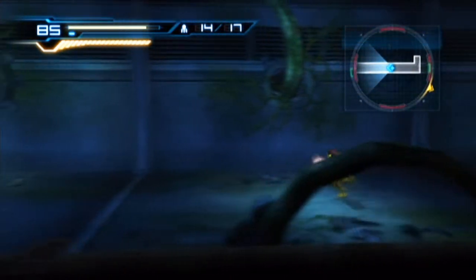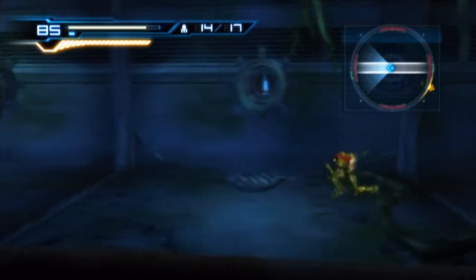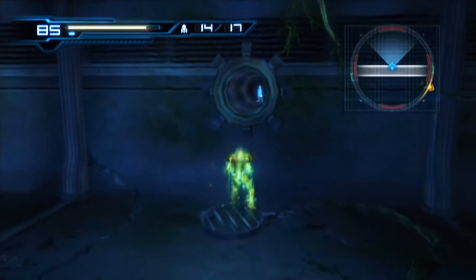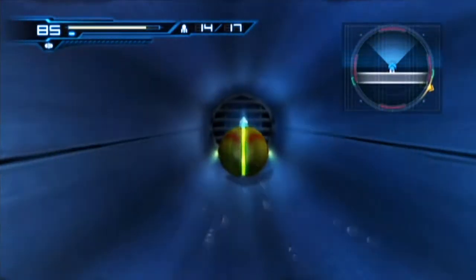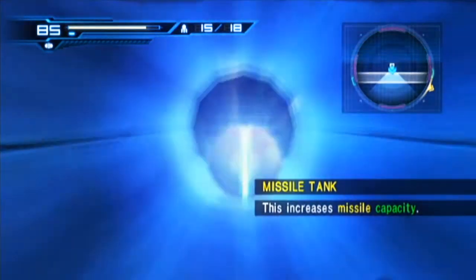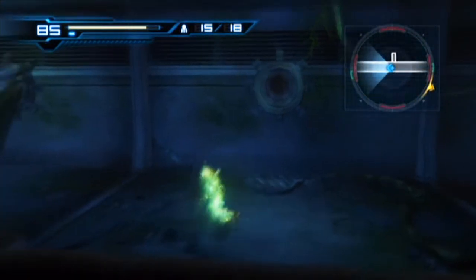There isn't really anywhere else down here I can go apart from getting that missile tank. But from the way she jumps, I thought maybe I could jump up and get in. Maybe I could break the door behind it — but it doesn't appear to actually do anything, so we've just got an extra missile. That's it from here.